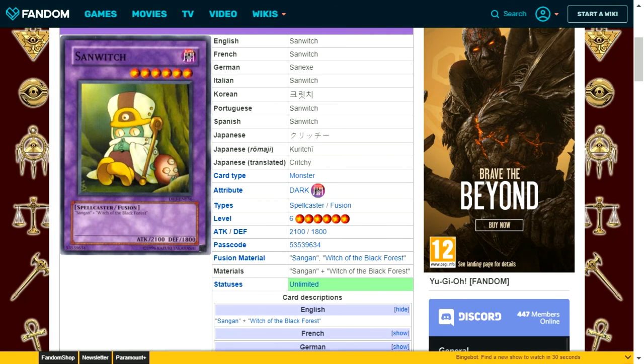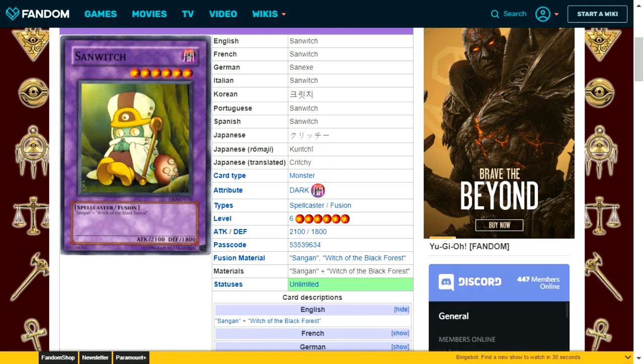Sandaion is a dark attribute spellcaster type fusion monster. It's level 6 and requires Sangan and Witch of the Black Forest as fusion material. Being level 6 makes it useful for going into rank 6 Xyz monsters. Interestingly, both fusion materials are actually better than this card since they can search additional monsters. However, fusing them to summon this card means you cannot use their trigger effects, as they weren't sent to the graveyard by other means outside of a fusion summon.